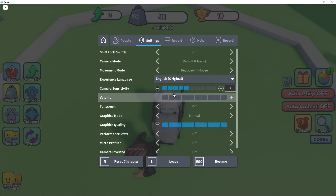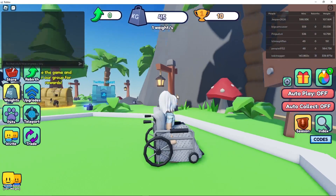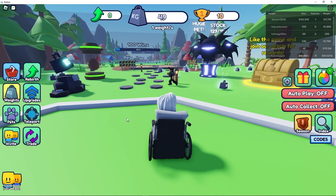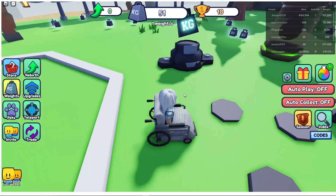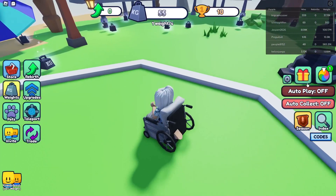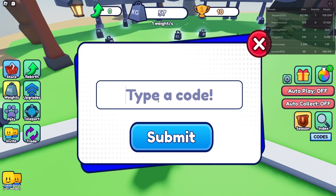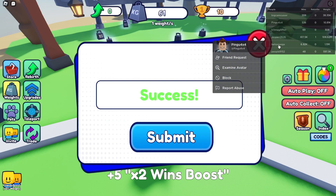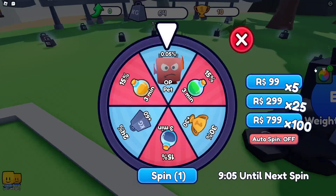Hey everyone, let me turn on sound. Welcome to Get Heavy Simulator! We got a wheel spin. I did see one code inside — that's five times two wind boosts, nice.